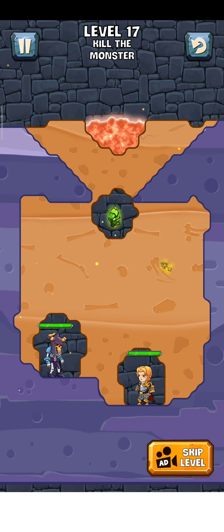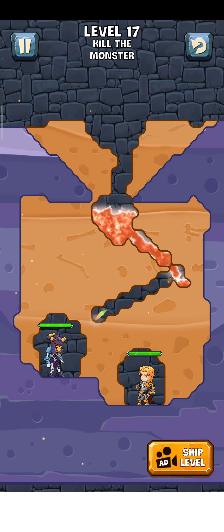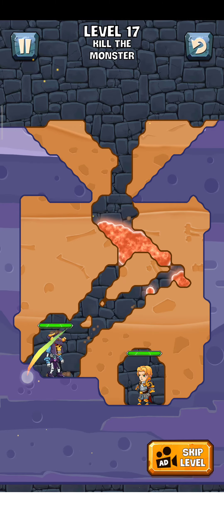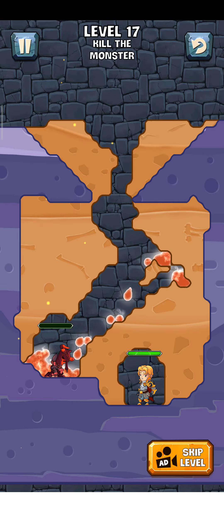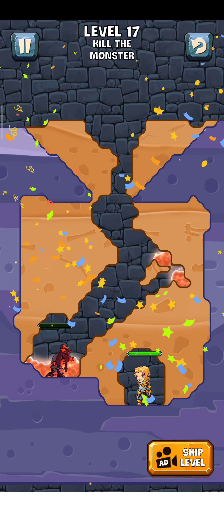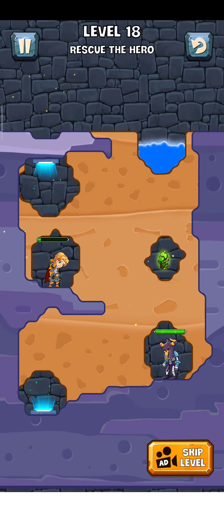Let's play it. First of all, just drag this from here this way, and just drag this one here, and just drag this one, and drag — and just try this zombie. Now the level is complete. Just tap on here for the next level.